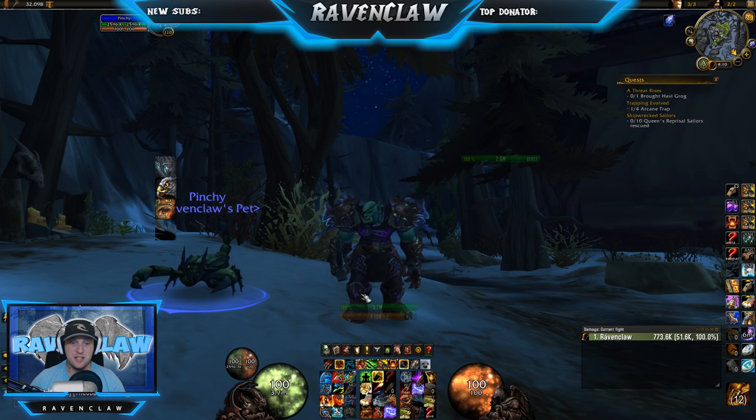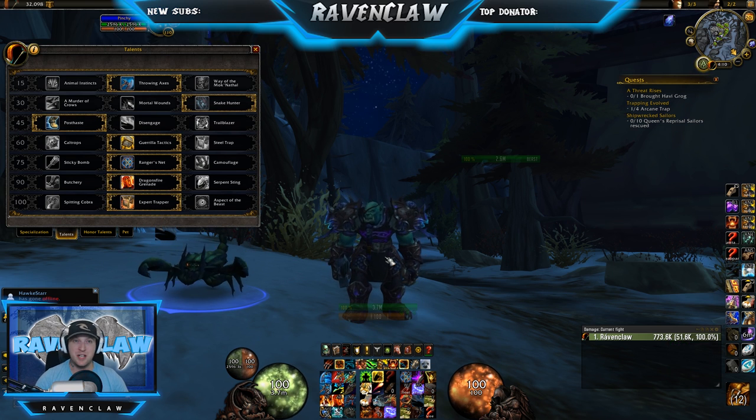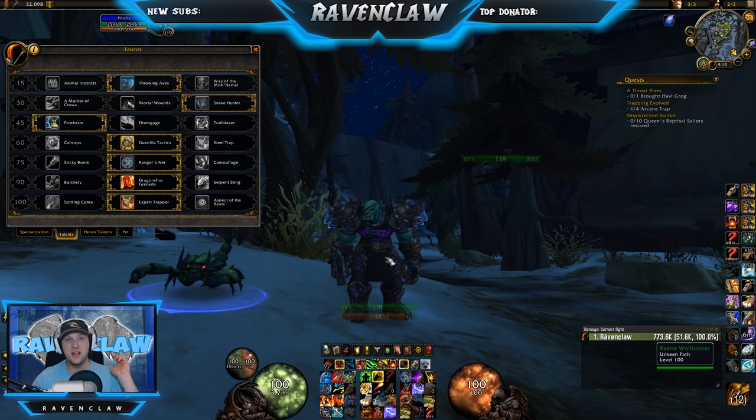Okay, first things we're going to look at is the talents, then we'll go to the pets, then we'll go to the rotation, macros, add-ons, and saying goodbye.